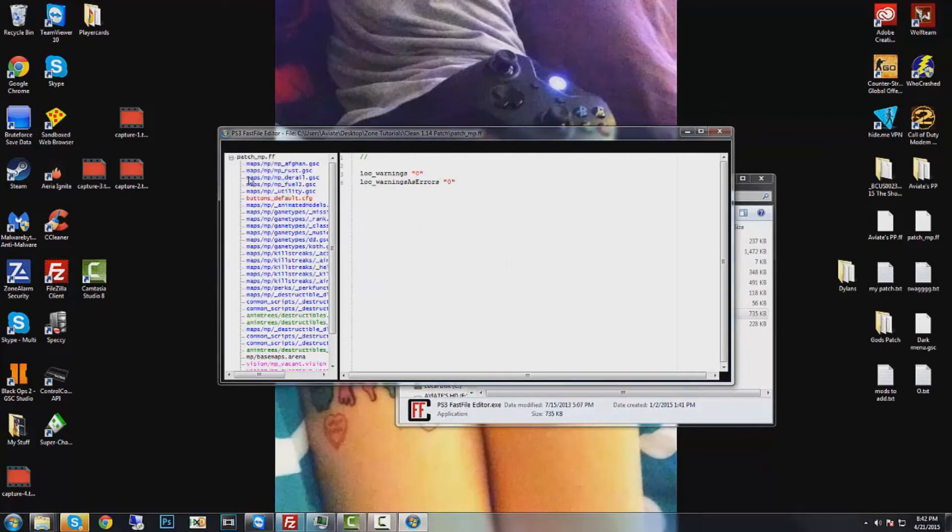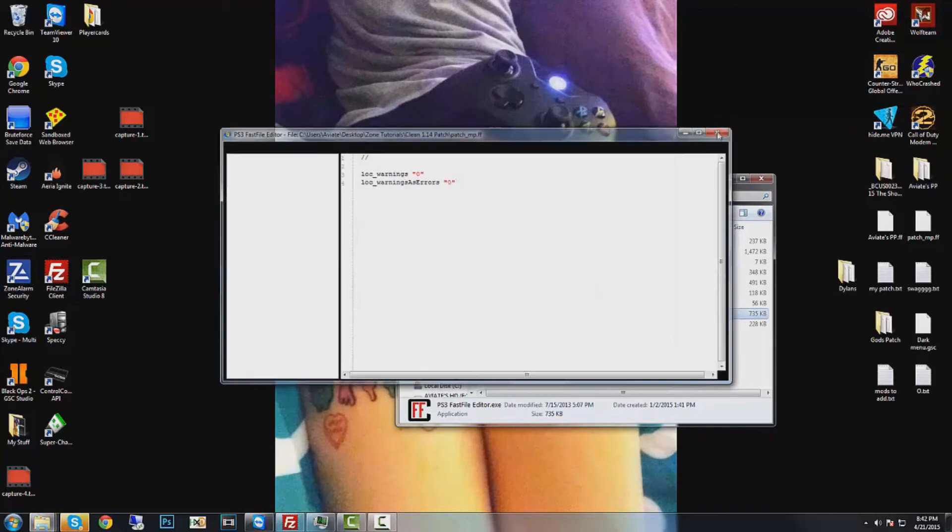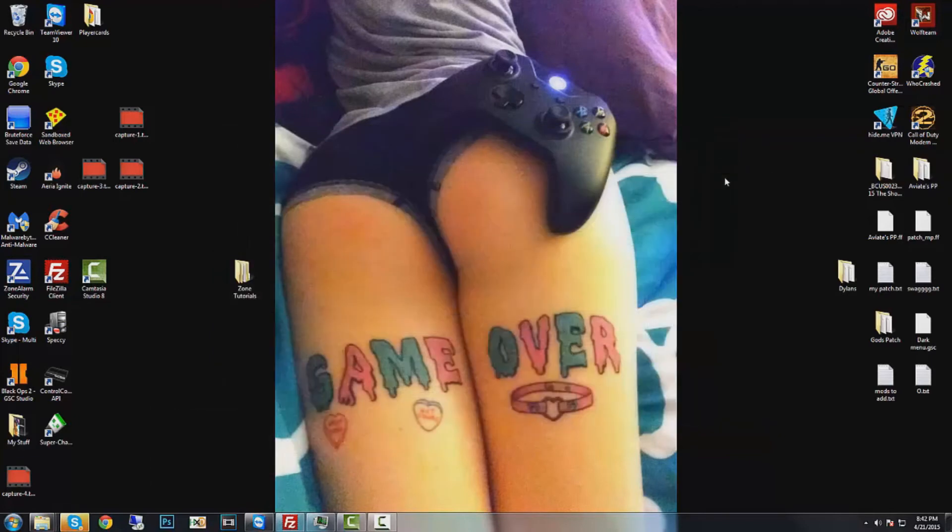Once you do that, you're gonna want to save it, and then put it on your PS3 like you always do. Check it out and the unlock alight should be gone. If it's not, you most likely did something wrong. Anyway, I'll see you on my PS3 to show when that works.